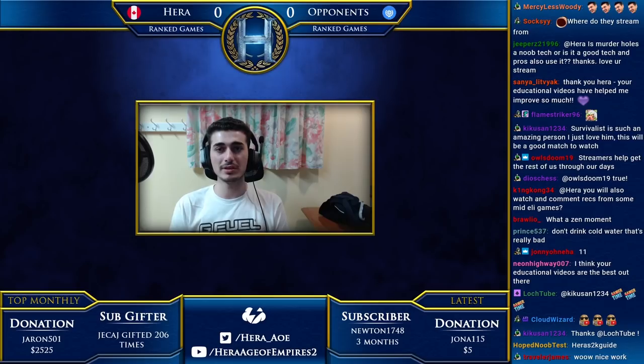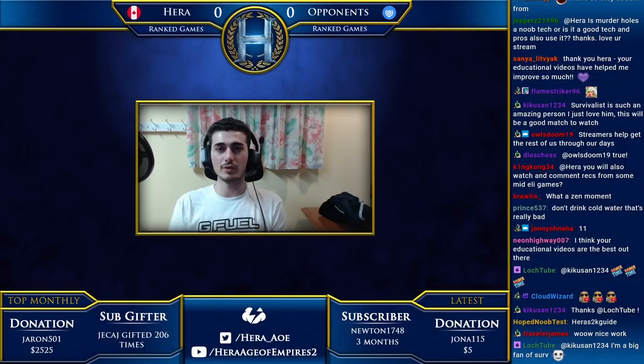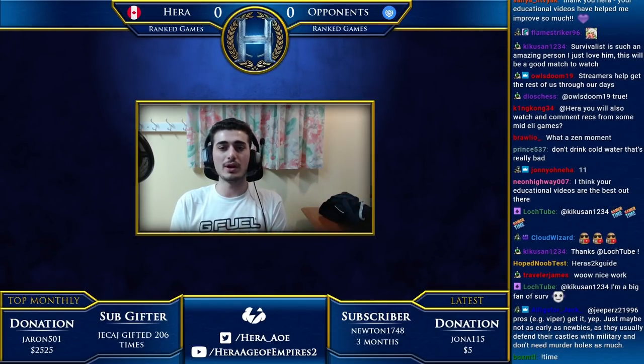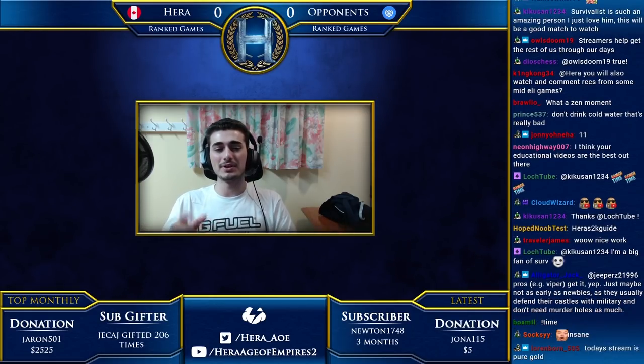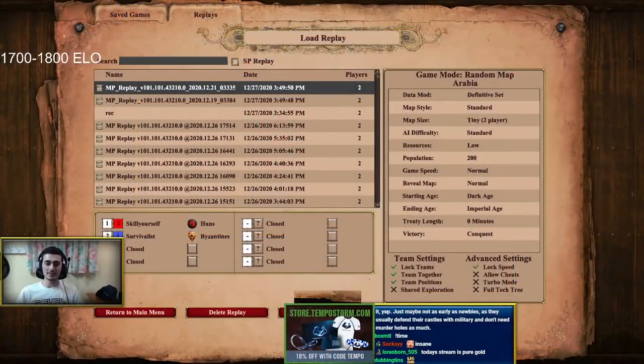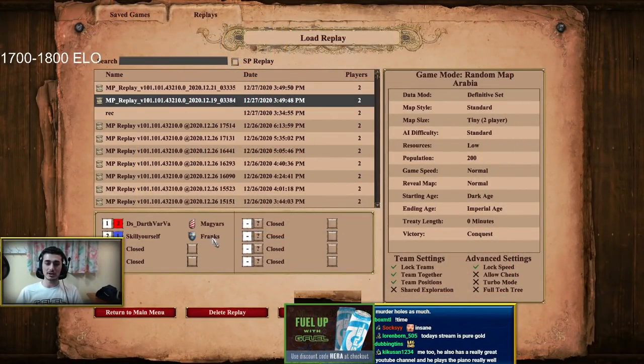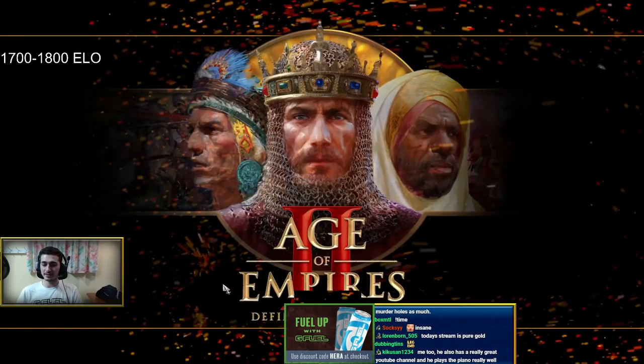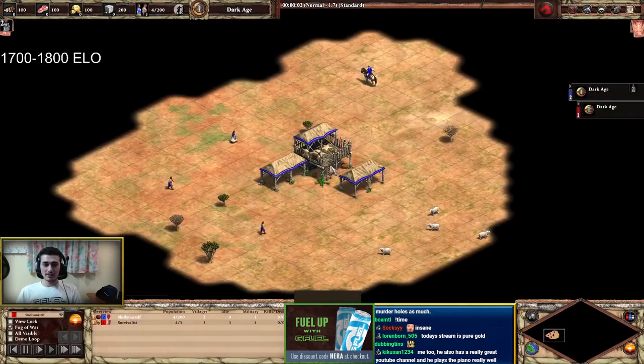Next week will be the final episode of the series where I will play a ranked game in the 1900 to 2K ELO range, summarizing everything we've learned. We'll see how it goes. Without further ado, let's hop right into the second replay from Skill Yourself. Last week we saw him play Franks against Niagara's — this time he's playing Huns against Byzantines, so it's another cavalry-focused game. Let's load this replay.